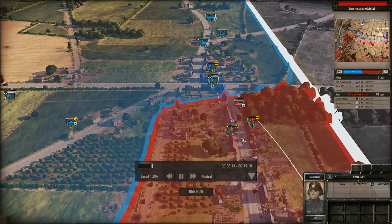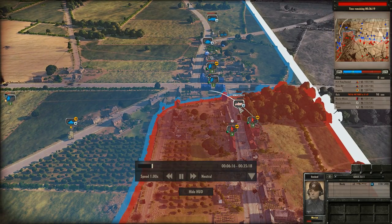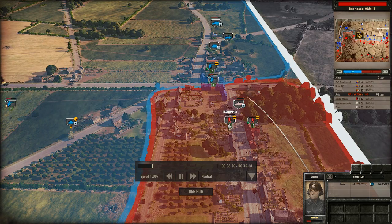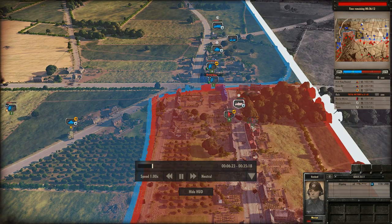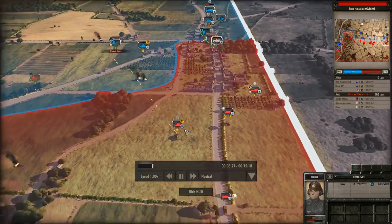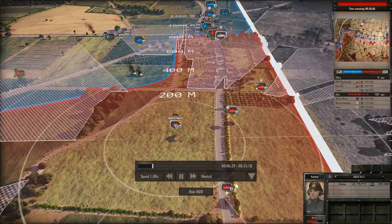I have these two infantry squads in a kind of supporting role to this half-track. He's a little far forward, but he has to be to see over here. So I'm advancing up this road while keeping the half-track covered with my infantry.